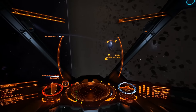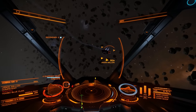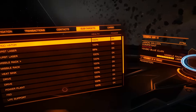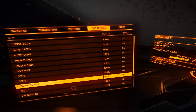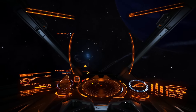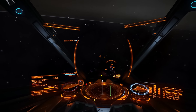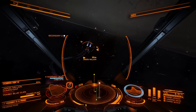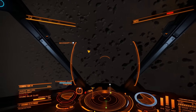Now we're going to do something different — target the wanted ship's power plant. You can do that by going to the left menu and selecting sub-targets. Usually what we're looking for are Eagles, Sidewinders, Cobras, and Vipers. If you destroy a ship's power plant it will usually explode before its hull drops to zero.